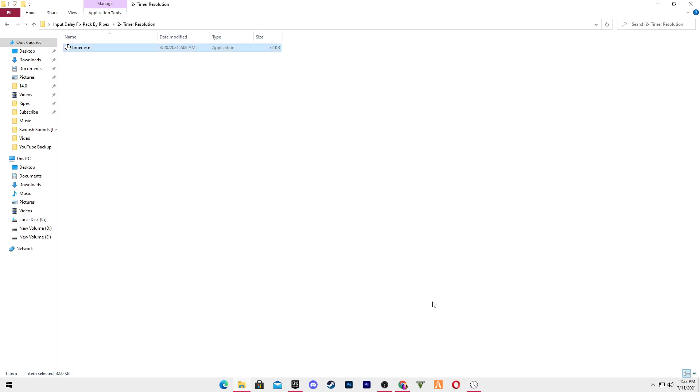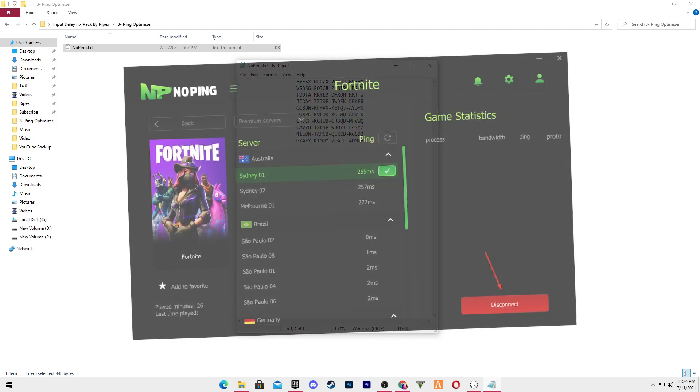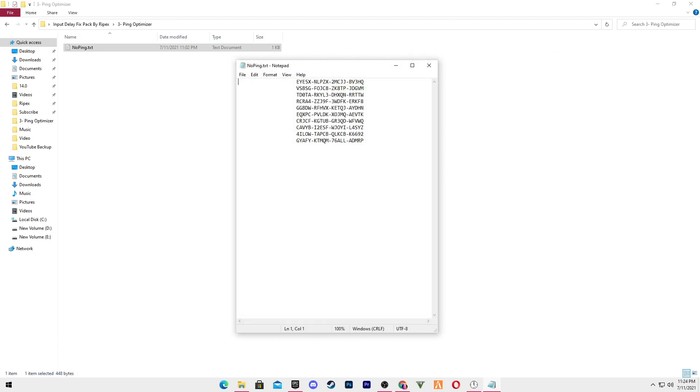Go back to the main directory and open the Ping Optimizer folder. Here is the NoPing software. There are some NoPing keys you can use to claim a 7-day free trial, or you can download it directly from their website via the description link. After downloading, install it and connect it to your nearest server for Fortnite.